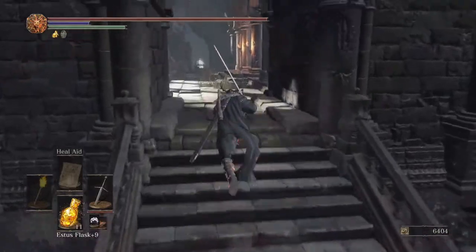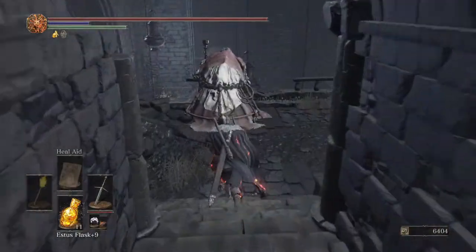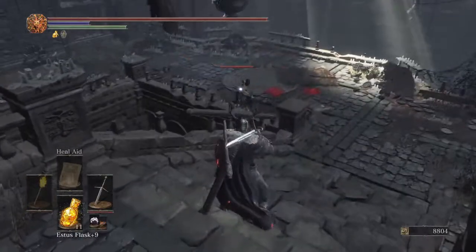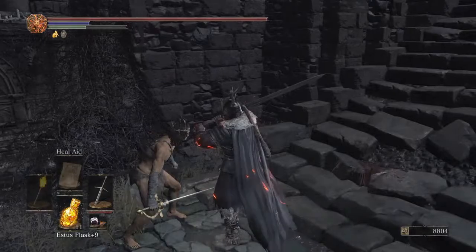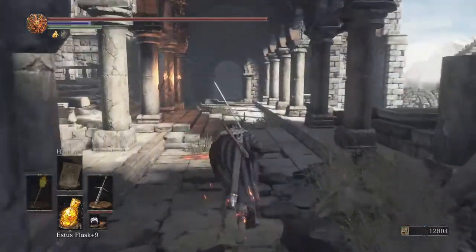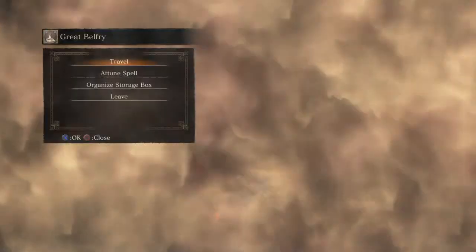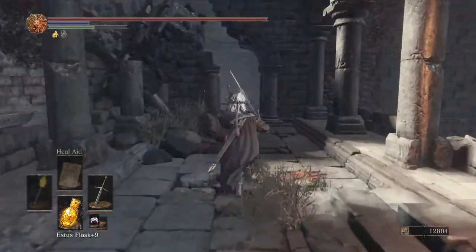It's not like that much, but when you're grinding and you need a certain little amount, this is a nice spot to rinse and repeat. It should always bring the naked knight, though sometimes it brings the bulky tank knight instead. He's slow, so you can just run back to the bonfire, rest, and restart — and you still get the 24,000 for killing the fat sorcerer guy.